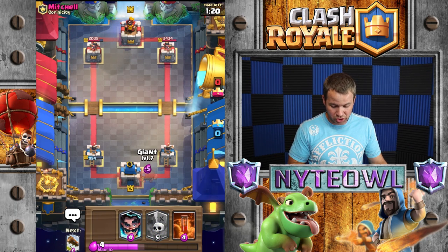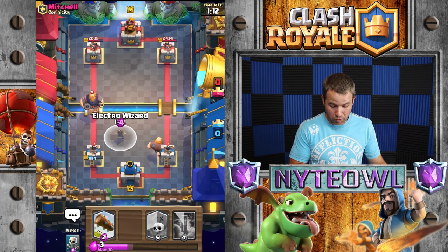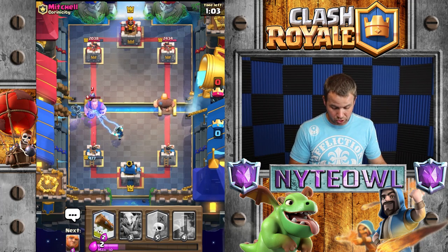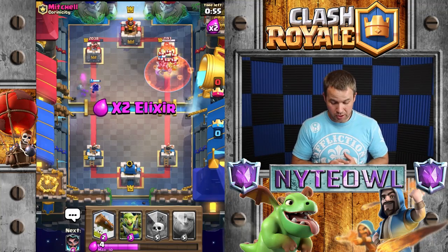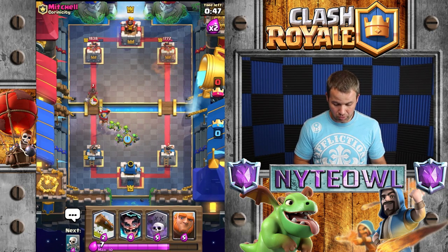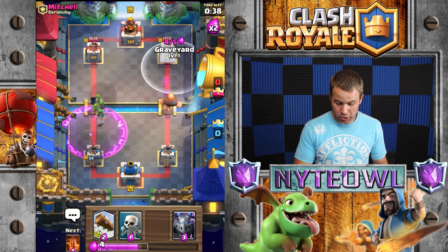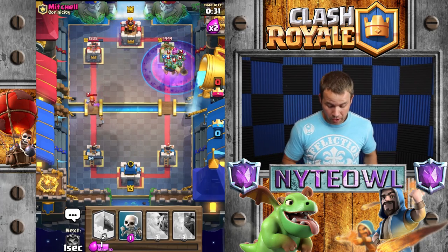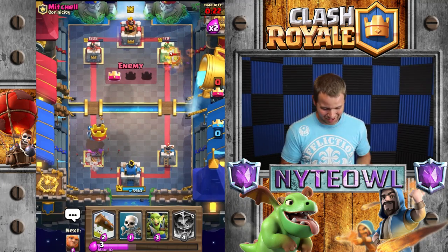We're going to drop a slow-rolling giant in the back. There's no reason to push the damaged tower yet — let's focus on the other side. I'll drop the E-Wiz just to defend. Putting skeletons down to distract the musketeer, hopefully stopping the royal giant from creaming us. We've got a good push going. Oh my gosh — did I just waste that poison? No, I think we're in good shape actually.